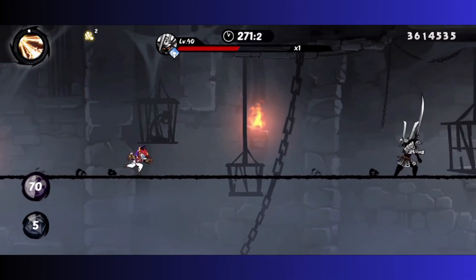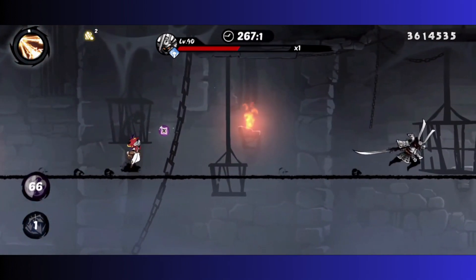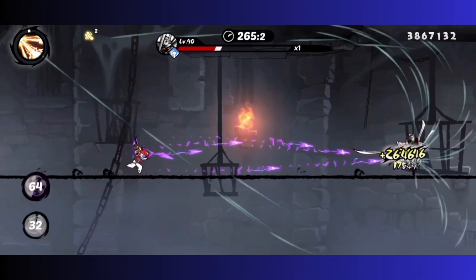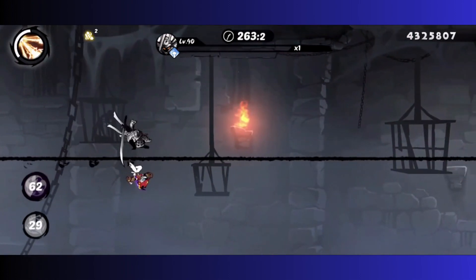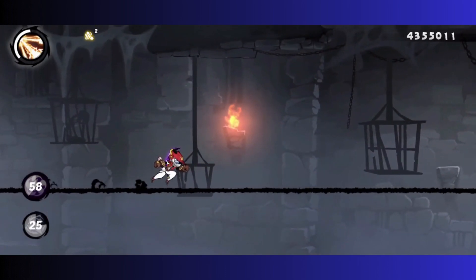From here, just make sure you dodge the next couple sets of projectiles. I jumped through them here, and then my weapon attack takes the boss pretty close to zero. The shuriken will go ahead and take them out — that's it.